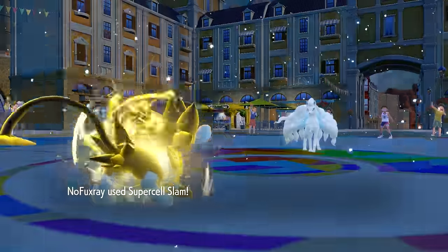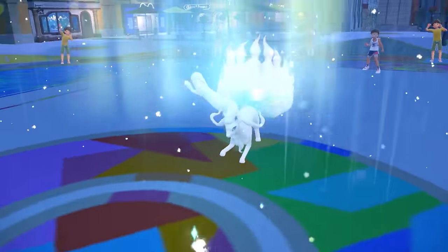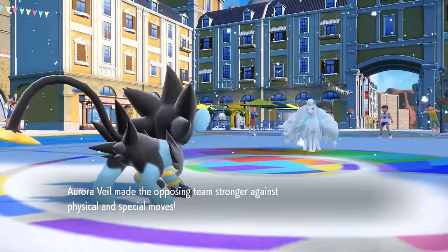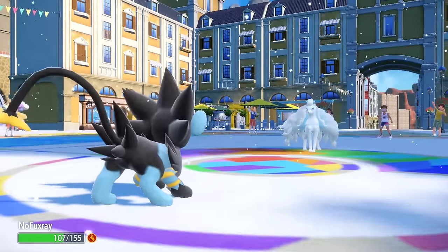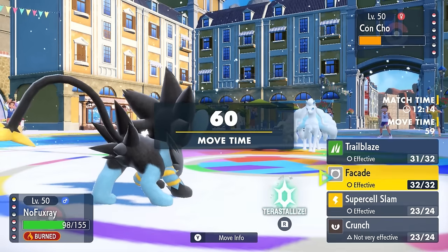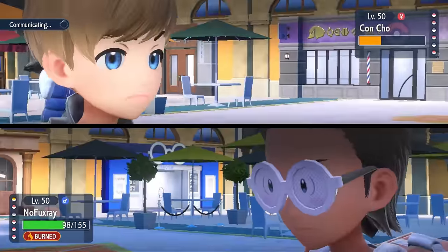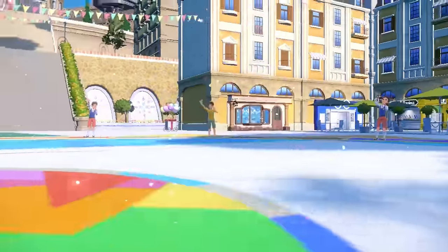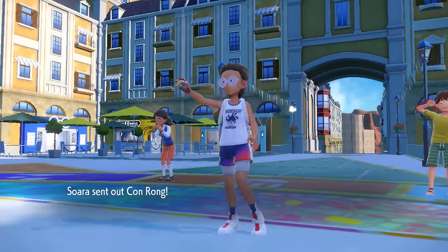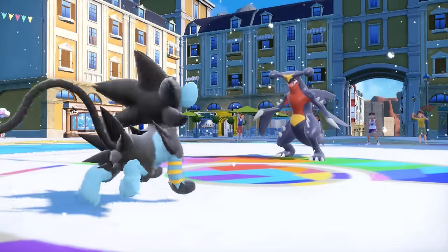They decide to bring in the Alolan Ninetales. Alolan Ninetales under the snow is actually one thing that can take a Facade, even if I went for Tera Normal. So I opt to go for the Supercell Slam - it's always a risky maneuver because if you miss, I pretty much kill myself. I do connect, however. With the 50% defense boost to Ice types it is able to live. At this point I'm not clicking Supercell Slam twice - anytime they have a Ground type, they'll switch into it. So I just decide to go for Facade instead, and I make the correct call as they do bring in Garchomp.